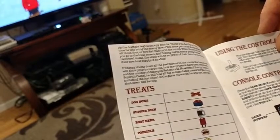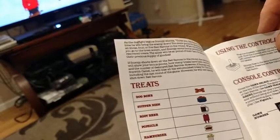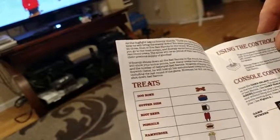However, if Snoopy loses a Sopwith Camel, he will lose all of his accumulated treats for the round, including the last round of the game. However, he will not lose any shot-down Red Barons.